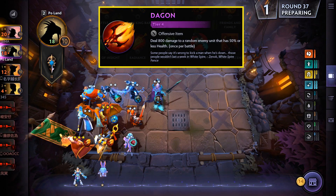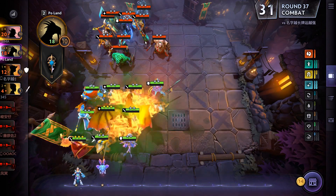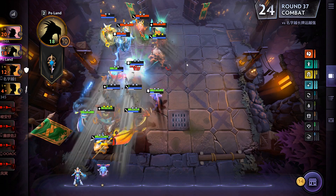The next tactic we're going to discuss involves the item Dagon. Now at first glance, because Dagon deals a set amount of damage, it seems like it doesn't really matter which hero you put the Dagon on. But that's not true, because in Dota Underlords, whenever a unit does damage — and that includes damage from items — they regenerate mana. And Dagon does a lot of damage, so whoever's holding the Dagon will get a big burst of mana. Because of this, you want to put it on your most mana-hungry heroes.